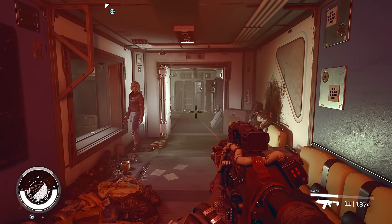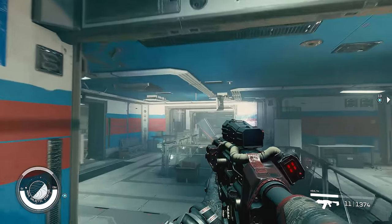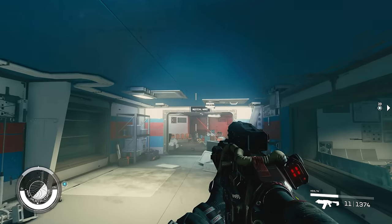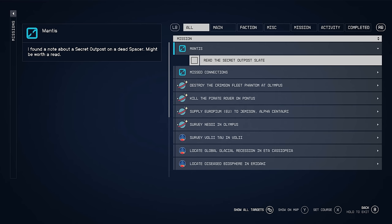From the very entrance where we board the Nova Galactic Star Station, we just want to run forward to this door which goes through to the Nova Galactic Star Yard. Once we enter here, we want to walk forward towards the Nova Galactic sign on the wall and then turn right. Then we just want to run down this hallway straight ahead until we reach the conference room, then turn right down towards the medical ward. In the medical ward, right there on the ground, we can see a dead spacer in a golden spacesuit. We want to loot this spacer, where on their body we can find the slate titled Secret Outpost. We want to take this, and this will give us the quest The Mantis.